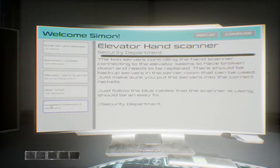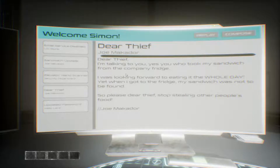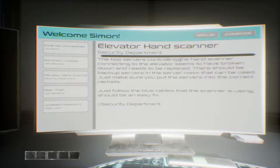We got key cards and computers. Welcome back, Simon. We're just going to start at the bottom. Security measure of the server — password has been updated. The password is 1853. I'm probably going to need to remember that. Don't forget that one either — 1853. Two servers controlling the hand scanner. Since the elevator's been broken down it needs to be replaced — should be backup servers in the server room. So that seems like our mission: we need to get into the server room to fix the elevator. The password is 1853 — don't forget that. We put the servers into the correct rack — just all the blue cables the scanner is using, should be an easy fix. So something about blue cables and the scanner with the tracks.